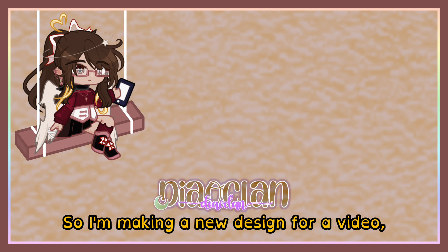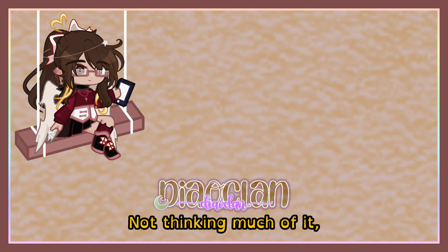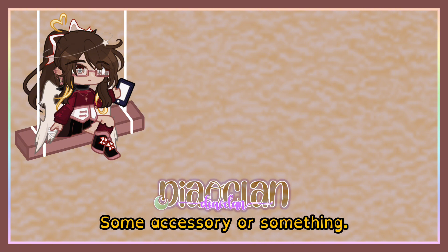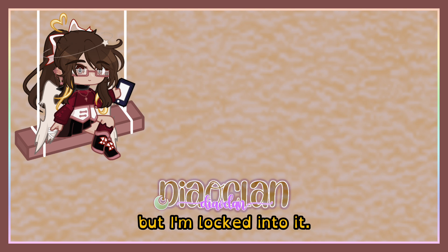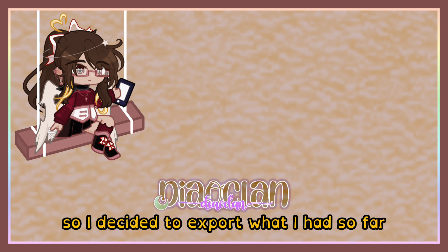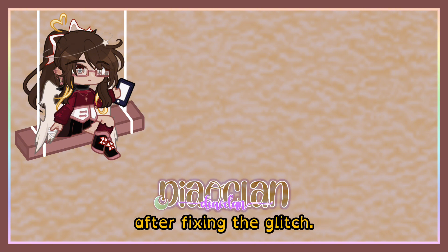So I'm making a new design for a video, as one does, and I interact with the dreaded gloves panel. Not thinking much of it, I leave the panel to another panel — some accessory or something. First mistake. When I exit the panel, I try to exit the character creator, but I'm locked into it. Softlocked, if you will. At this point, I've seen the glitch around, so I decided to export what I have so far of the design so I can go back to it after fixing the glitch. Second mistake.